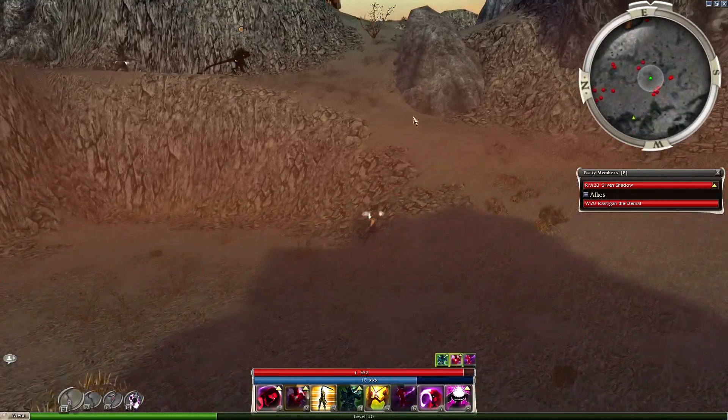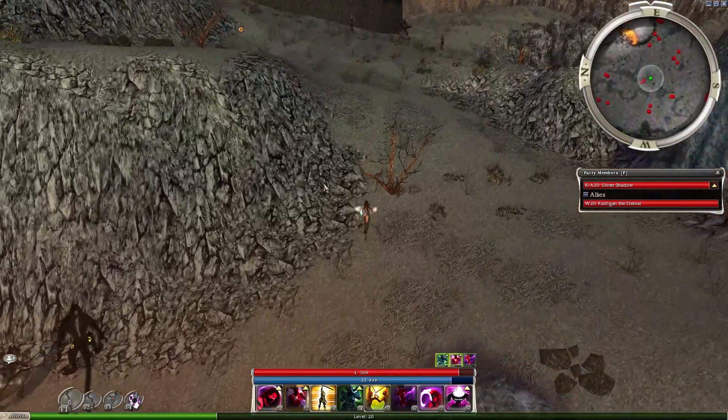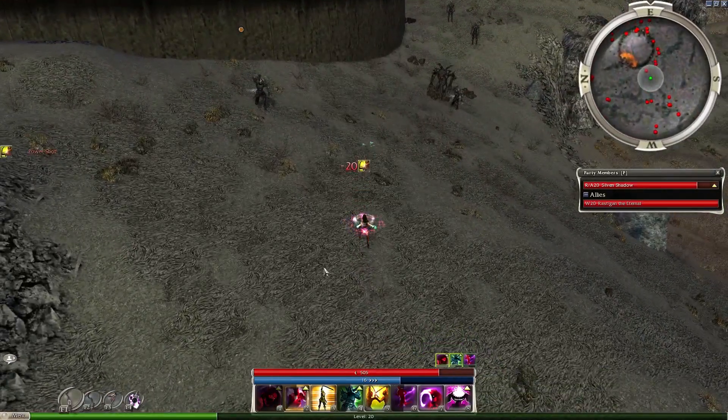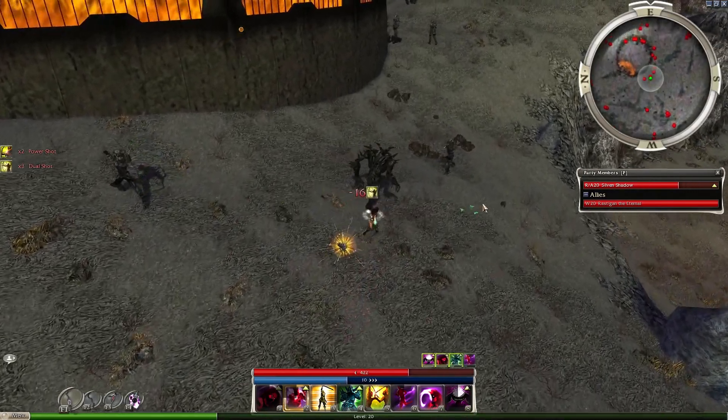Now, these monsters that we need to group up are going to de-aggro if we run forward with Dark Escape on. The two options are to let Dark Escape run out. As soon as you engage these guys, use Shout of Distress and Mental Block.